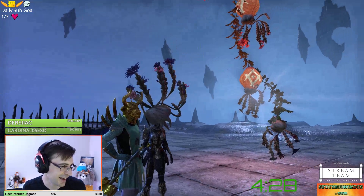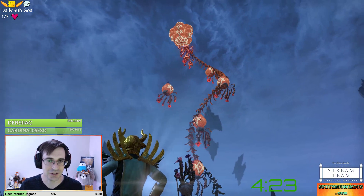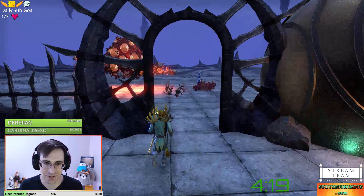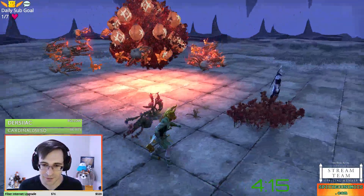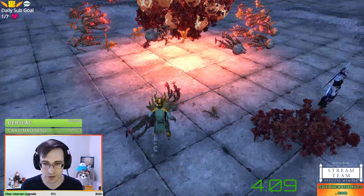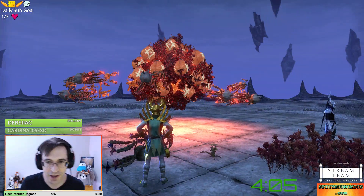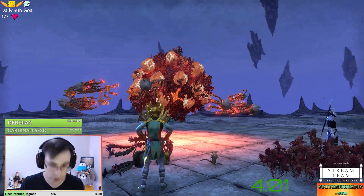Loving the hat! Four and a half minutes remaining in our second ESO Furnishing Frenzy. Our contestants have been working vigilantly to make something fun and creative out of this small handful of furnishings — 40 of each of the three types of flowers from the Home Goods Furnisher and 30 of the Hackashay Crimson Lanterns. Those, by the way, are craftable.